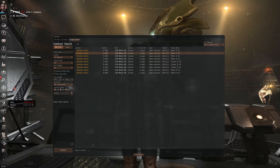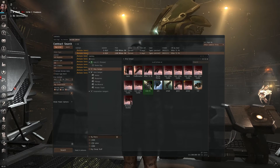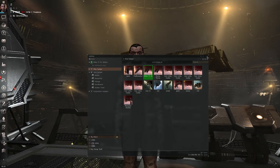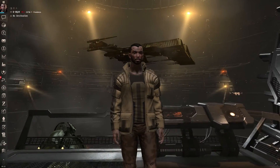Once complete, if I go to my inventory here in the station — there it is, Rifter T1 fit. Go ahead and make that active and bam, I now have a Rifter ready to go in the next fleet op.